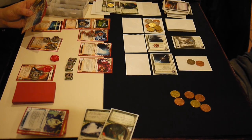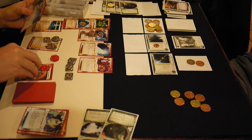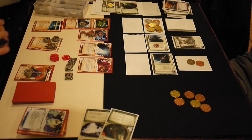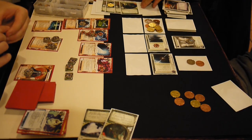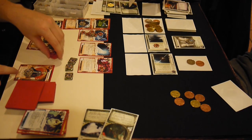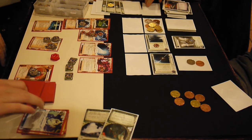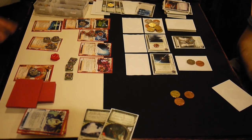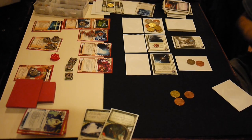He would have to score four points on some other server somehow in order to win this game — I am going to win by scoring that. He does the smart move, last-ditch effort: run Archives. There's a pretty good chance of four points being in there. But I rez an Enigma, and he does not have a code gate breaker of any kind, so that is game over. There actually was a Government Contracts in that Archives, which would have brought him up to six but not seven. And I scored my Private Security Force — seven points. GG.